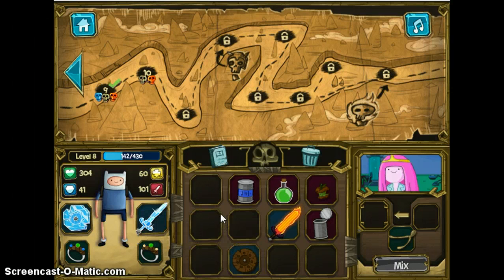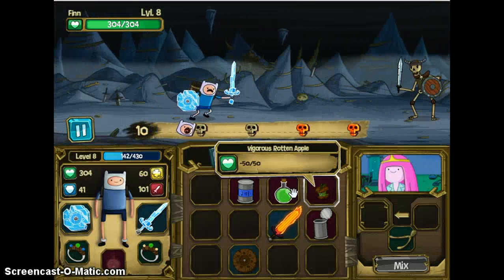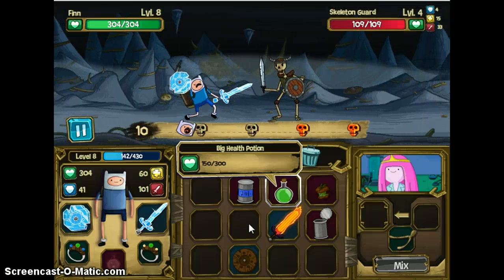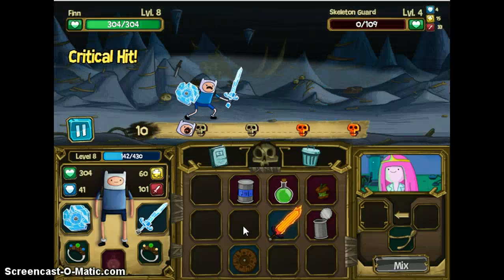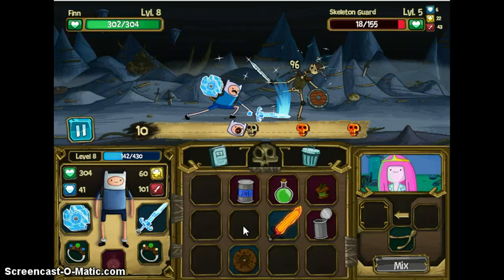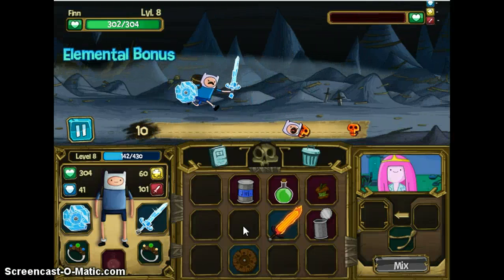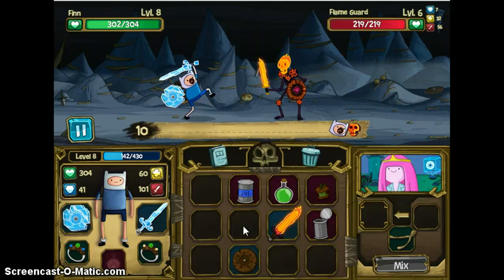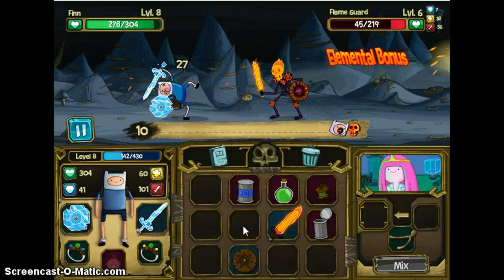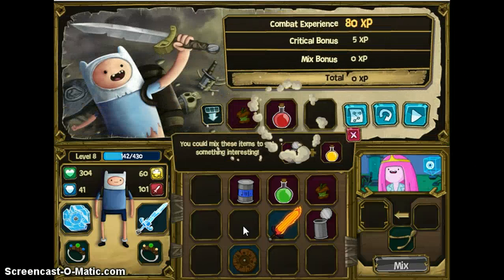I need to get a better shield, really. You should have done it with the Fire Guy — actually, it doesn't matter, unless the Fire Guy is really strong. It won't make much of a difference because these guys are only hitting me for 2 damage. They're not super strong. Was I stuck on this level? Because it wasn't that hard.